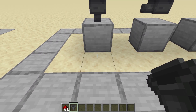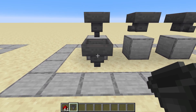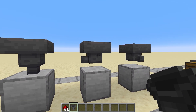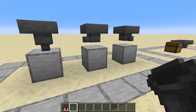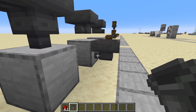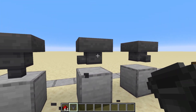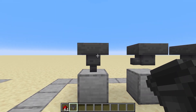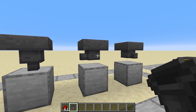When you place the hopper on top of another block it will curve like this, so straight down. The hopper will now try to push the items straight down. You can change the direction by how you place the hopper. When you place the hopper against a block, the hopper will curve into that block and try to push the items in that direction. The hopper can push items downwards or in any of the four cardinal directions, but it can never push items upwards.